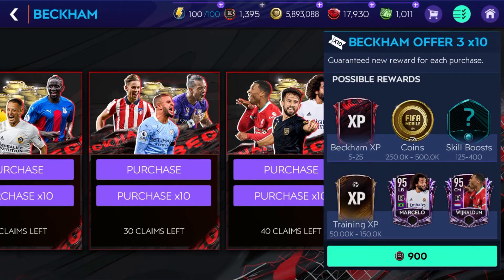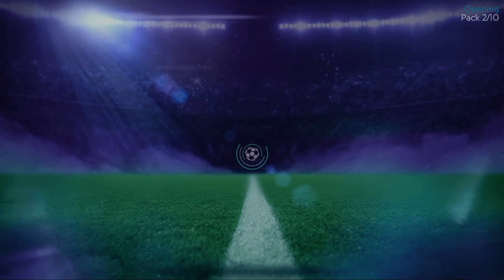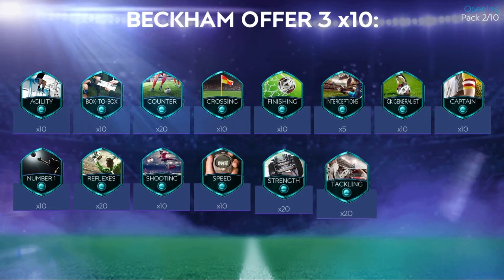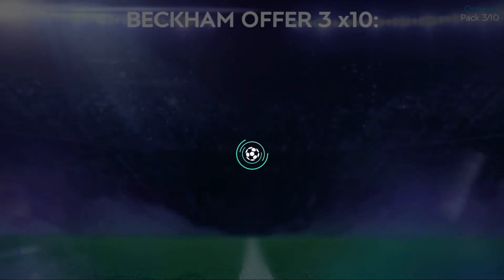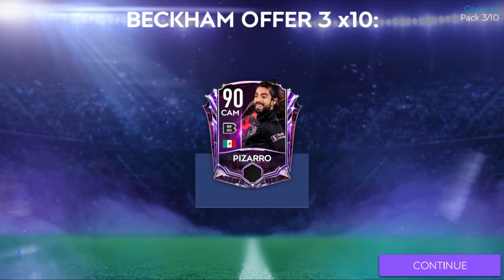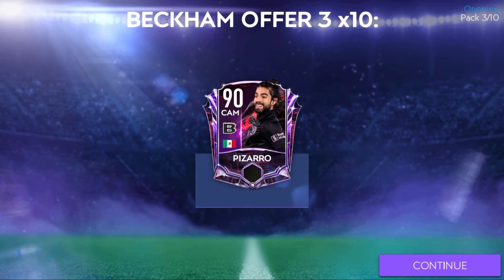Let's open such a pack right now. I've got 1,395 Beckham offer coins. First pack: 5 Beckham XP — not so good. Second pack: just boosts. Next one — oh, it's a player! It's Pizarro from Inter Miami. That's great that I got a player.